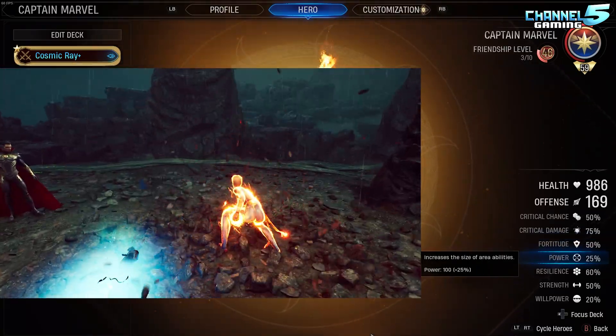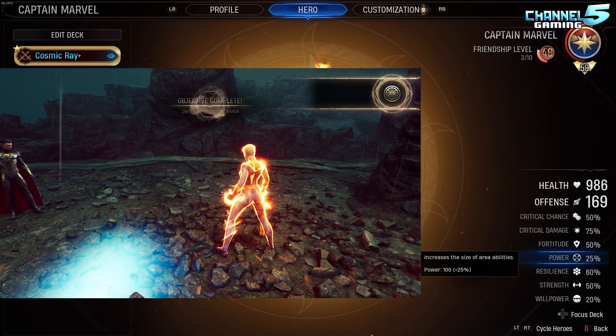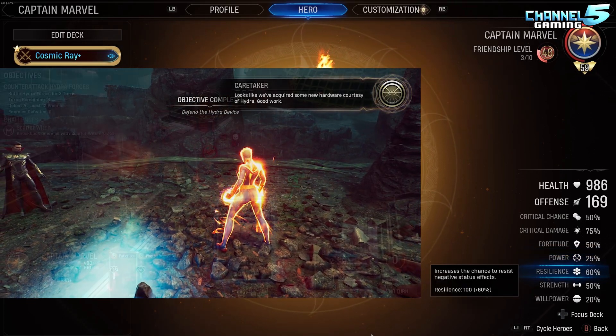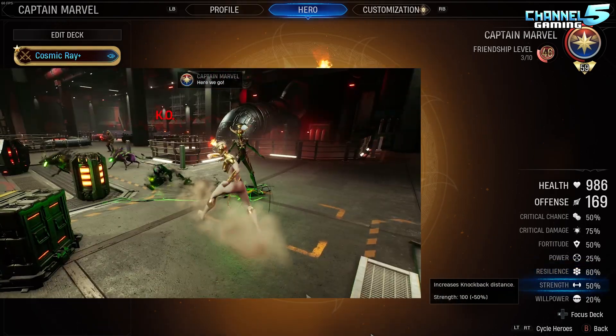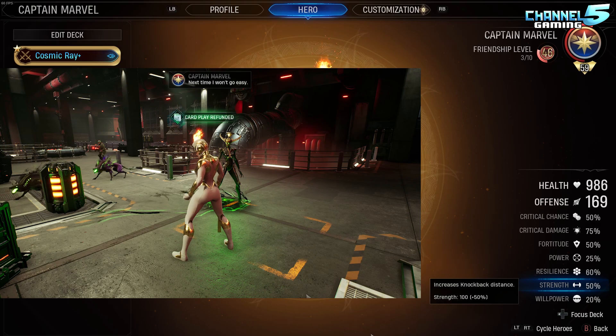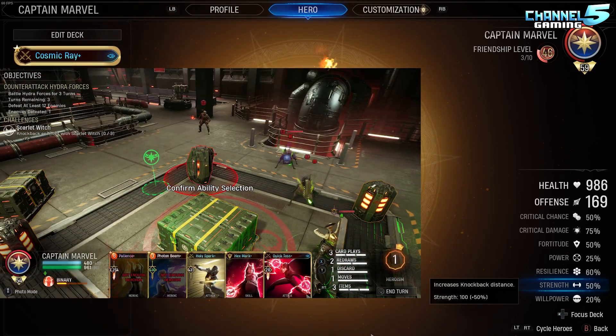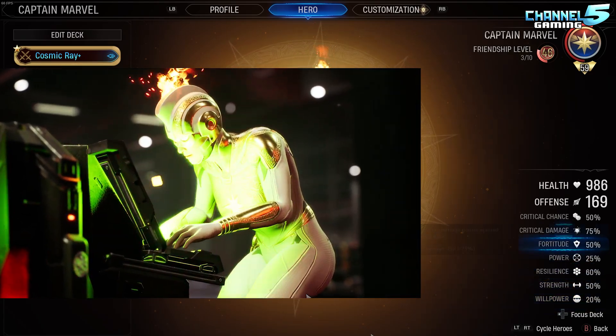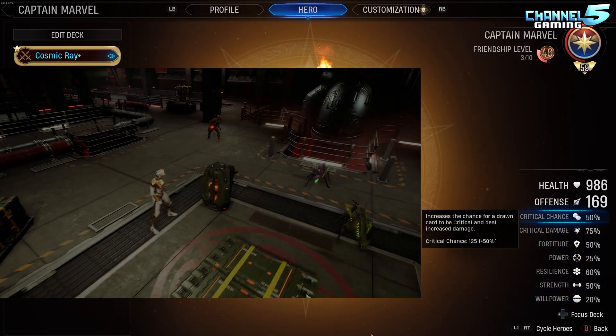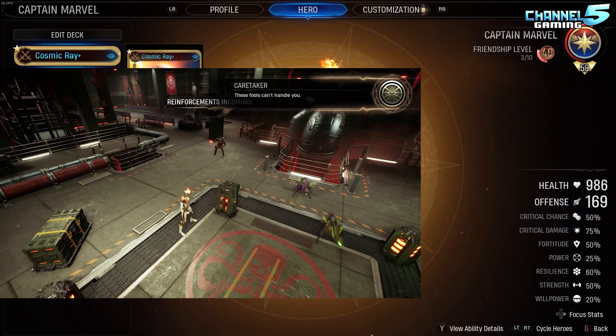Power is also extremely important because we're going to increase the area of effect of our Supernova and our Photon Beam. Resilience is good to resist negative status effects if she is going to tank a hit, and she does have knockbacks with Quick Jab once she's gone binary, so that's also going to increase the knockback distance. Willpower is just to recover health — you probably don't need that, but mine is maxed because I've played her a lot. So let's talk about my build starting with Cosmic Ray.